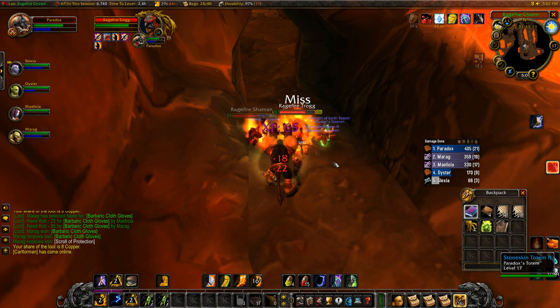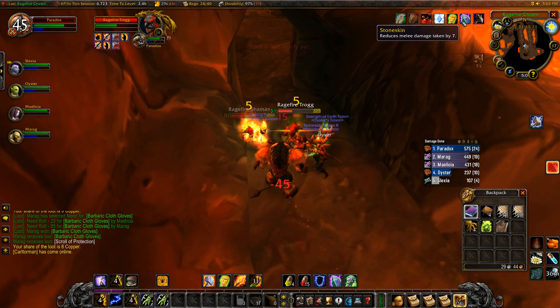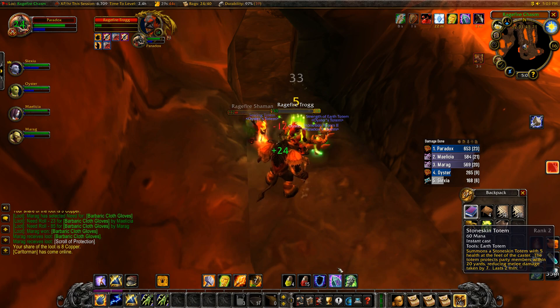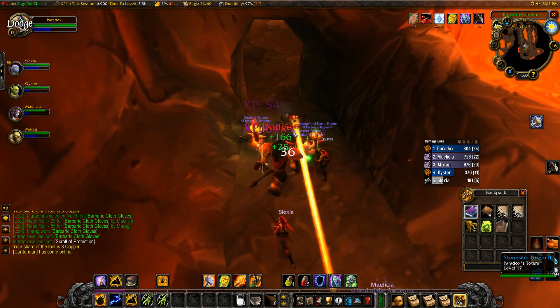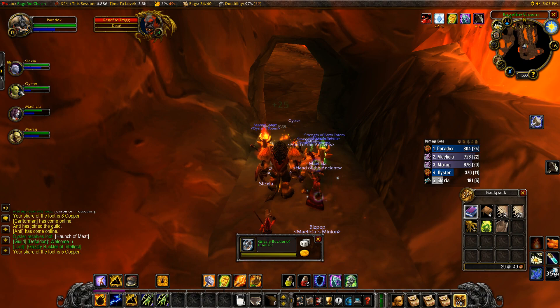Once Stoneclaw dies, I like to switch over to Stoneskin Totem, as Stoneskin Totem will allow me to mitigate my damage by an extra 7. It's not much, but it is worth the mana cost. You can see, while using a lot of these totems, I do rip through my mana really fast. So on big pulls, just be cautious. But the cool part about big pulls is you tend to have to wait for mana for your team anyway, so we can just hang out for a little bit.